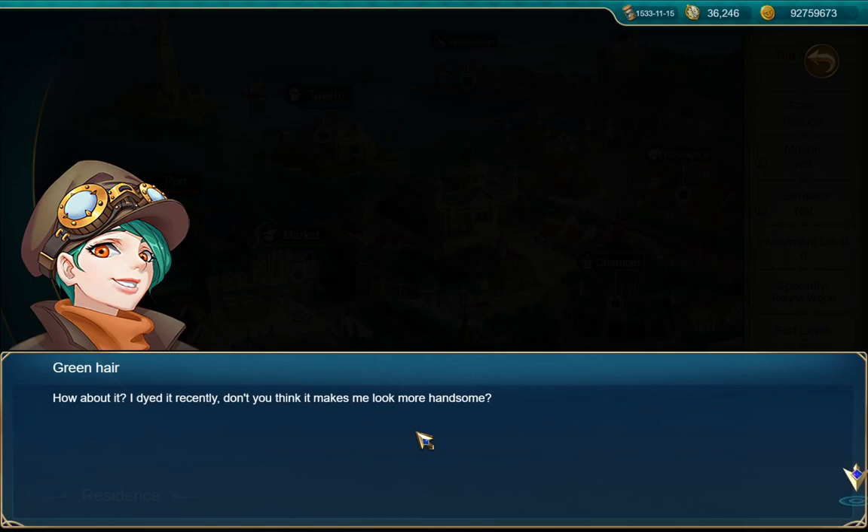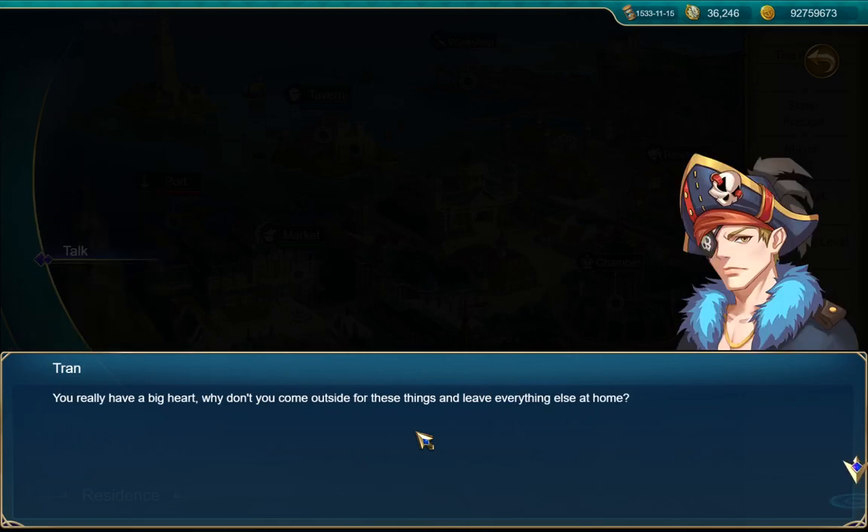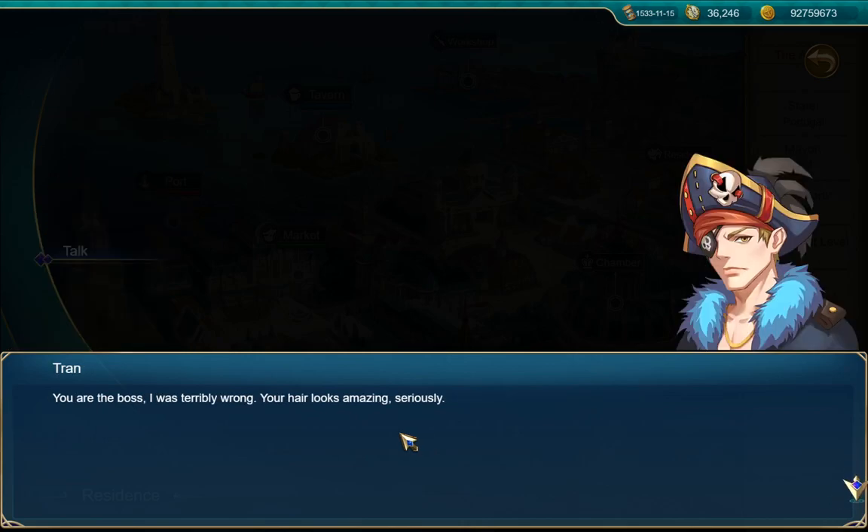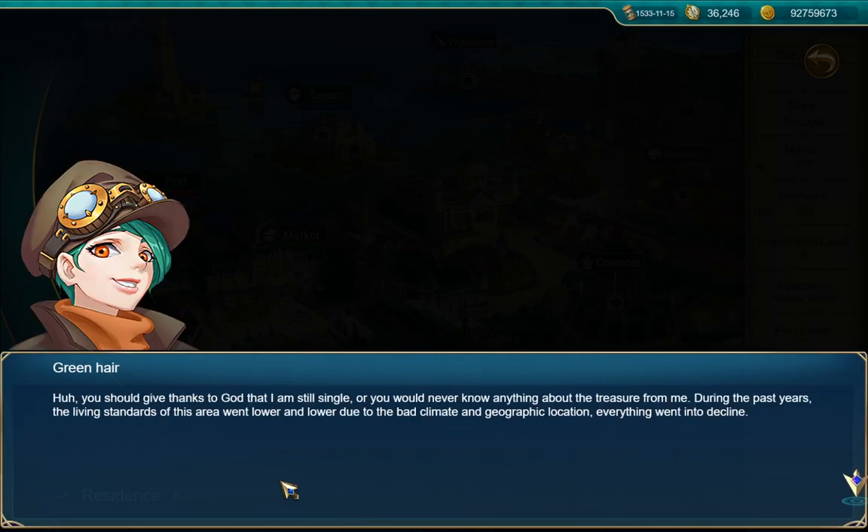'I dyed it recently — don't you think it makes me look more handsome?' Is that a dude? I thought there was a girl. 'Why don't you come outside for these things and leave everything else at home?' I don't understand what he's saying. 'How dare you — you know what, I have some information about the treasure, don't you want to know what it is?' 'You're the boss, I was terribly wrong, your hair looks amazing, seriously.' 'You should give thanks to God that I'm still single or you would never know anything about the treasure from me.' Okay so it is a girl, she's just calling herself handsome.